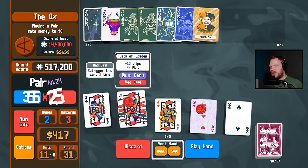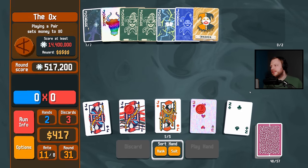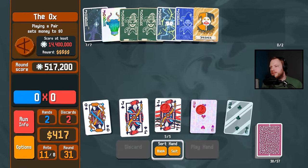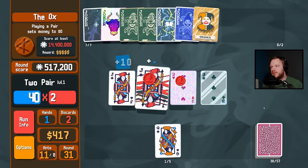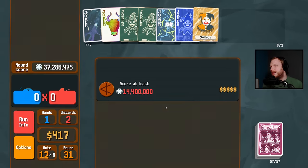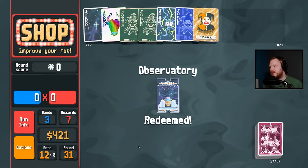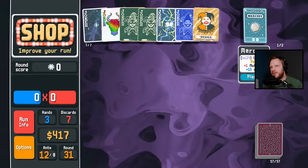Am I going to have to play a pair in a minute? This is a bad time — I regret the time I'm in. Okay so you're saying there's a chance. No expensive pairs here. Observatory: planet cards in your consumable area give 1.5x mult for their specified poker hand. So that's a 1.5x Mercury.